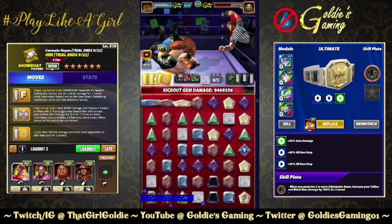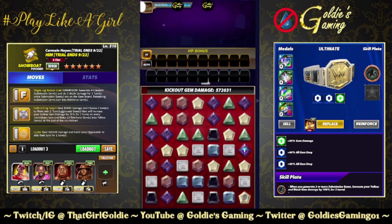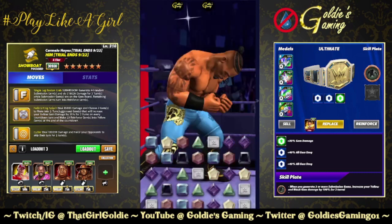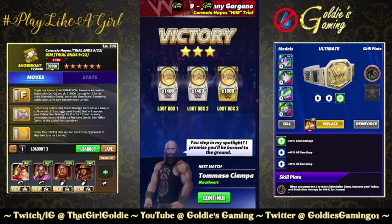10.5 mil with a double stack on turn three. We've got some builds, folks. We've got some builds.